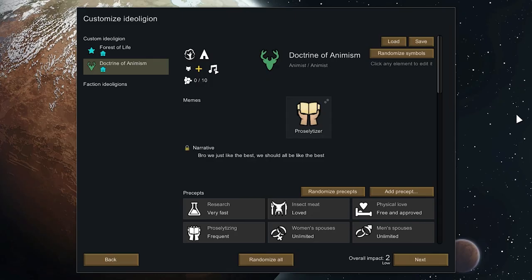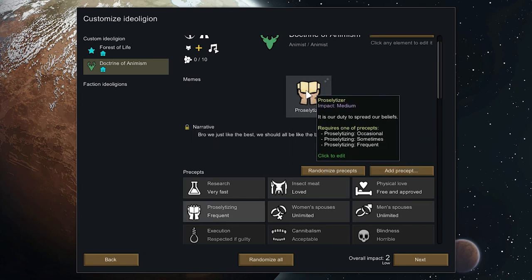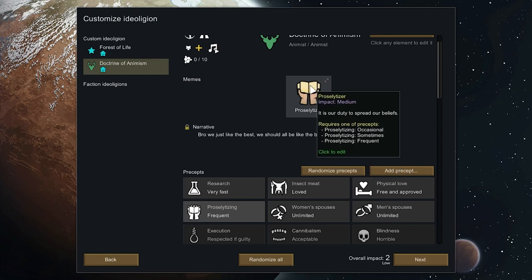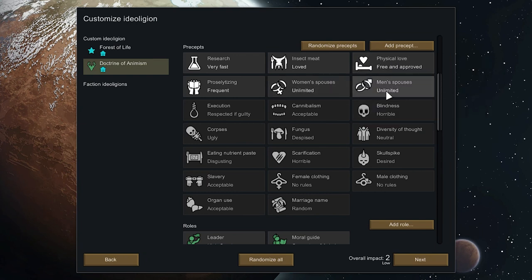Another thing I customized is my ideology. I think what I love about RimWorld is that it feels pretty unique to a lot of colony sims. This is a randomly generated name for the ideology my guys follow: Doctrine of Animism. Basically, we were just like the best, we should all be the best, so that's what they do — they try to make other people cool and realize that everyone's cool. They want to research real fast. Promiscuity is not frowned upon, people can have unlimited spouses, cannibalism — that's fine. Clothing: no rules, nudity is fine, organ use, slavery — that's all chill.